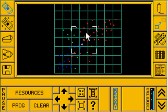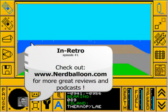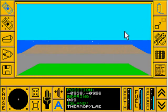Okay, so I'm Ben. This is In Retro, Episode 1. You can see all my reviews on NerdBalloon.com. This is Carrier Command — it came out in 1988. Check it out. Bye.